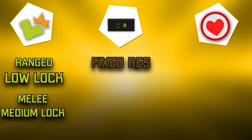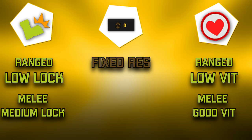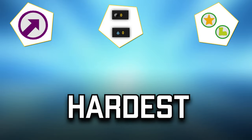I'll always mention vitality because it can make a difference, even though it's not the most important point. In strength builds, the melee builds will have a lot of vitality while the ranged builds will not, because ranged builds are normally paired with the Dragon Helmet, which doesn't give a lot of vitality. So if you see someone with solid res but low vitality, it's probably ranged strength — and don't forget the fixed res and low lock. If you see someone with medium lock, high vitality, and Shabby Shoes fixed res, they are 100% playing melee strength.